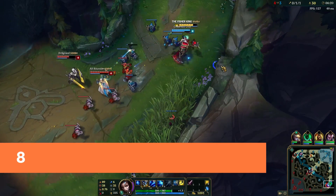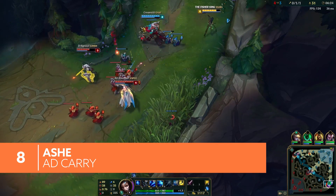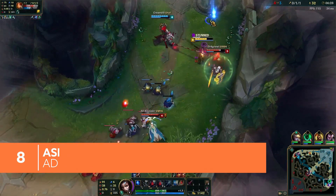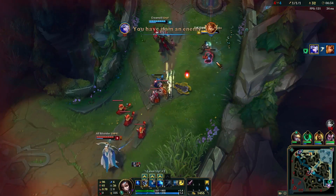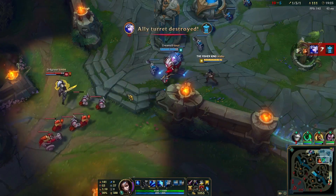While many ADCs just want to deal loads of damage, Ashe has a few extra tricks up her sleeve. Her passive, Frost Shot, and her W, Volley, both slow enemies, making running away from Ashe pretty hard work. She's also got her E, Hawkshot, which she can fire across the map to provide all-important vision. She still deals plenty of damage, though.